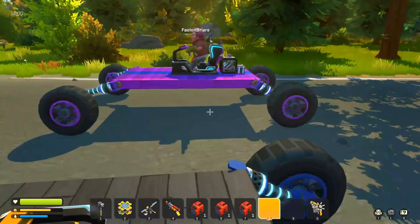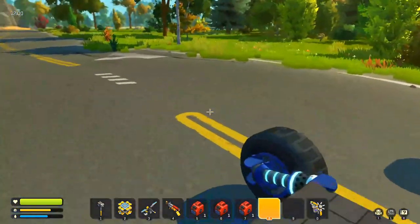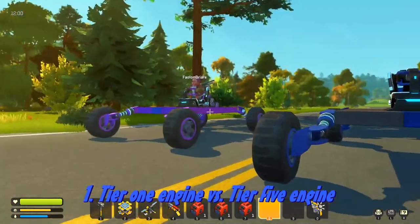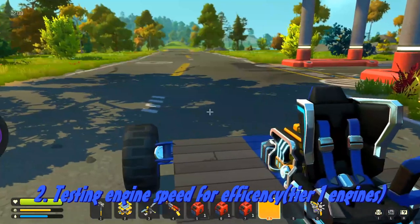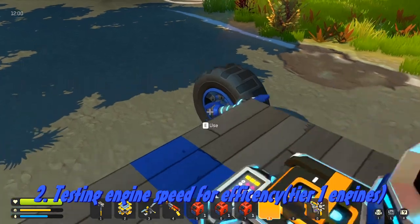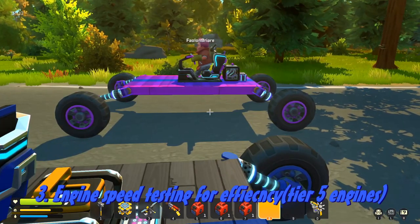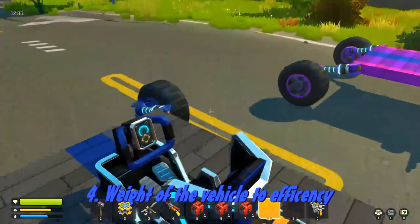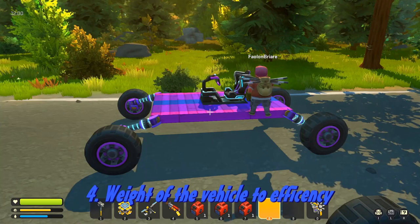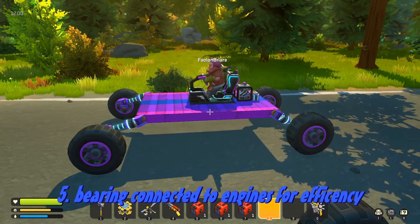We're basically seeing how much fuel each of these are going to be consuming — efficiency. We've got eight different challenges here. Tier 1 engine versus a Tier 5 engine, which is what we already have set up. We also have the speed differences of engines, where we'll be switching around the two different engines so we both probably have a Tier 1 engine — one on a slower speed, one on a higher speed. Then we'll do that same challenge with a Tier 5 engine on both of us at different speeds. We're also going to be testing the weights of a vehicle, and as well as the amount of bearings connected to the engine. We're going to have to do a higher level engine with that test because the Tier 1 can only connect to two bearings.